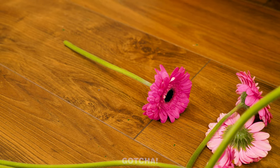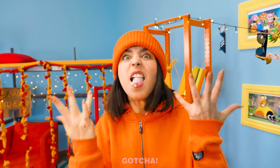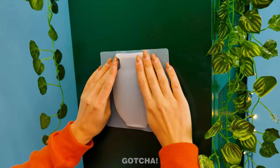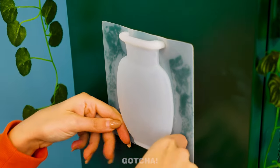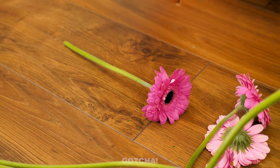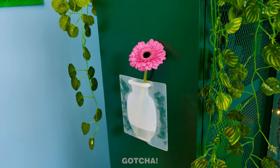Wait — you spilled the water vase! Good thing Orange is an expert at fixing things! I have a gadget for that — even flower vases have adhesive now! Just paste it on the wall and start pouring water inside! This is basically hitting two birds with one stone — a flower vase and a wall decoration! Yay!